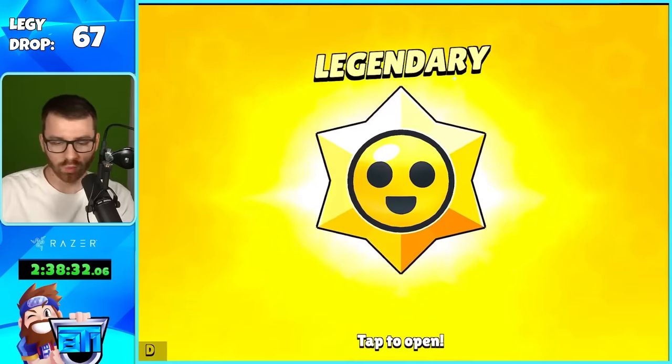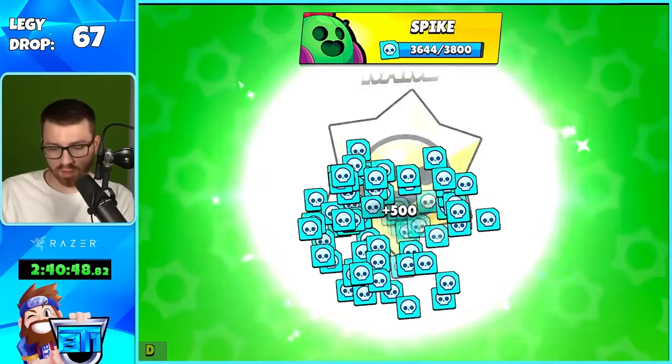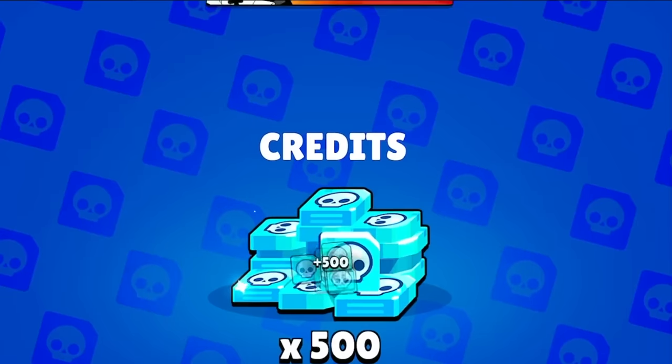Number 66: gadget. 67: glitch. Spike from credits — let's go! 68: glitch. 69 has got to be good, right? It's pretty good. Number 70 — I like that pin.